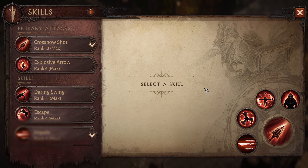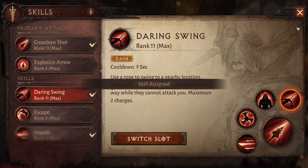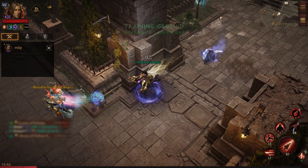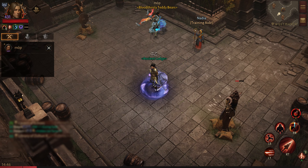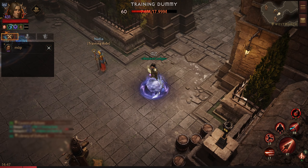If we are going to use this two-skill combination, maybe we could put in daring swing there. Daring swing is just going to provide us with some jumps. The rest of the skills are pretty much the same — these builds are solidly focused on vengeance and chakram and we don't get many options there.